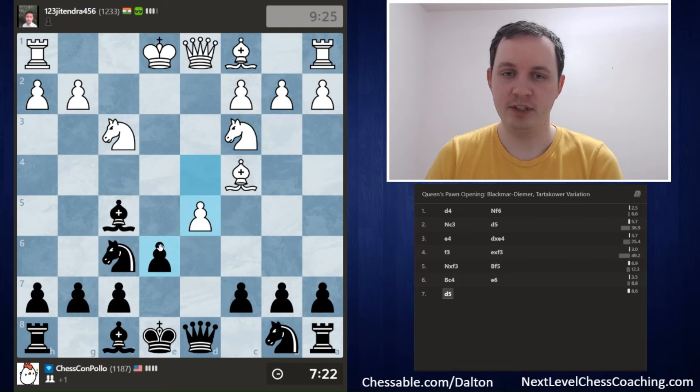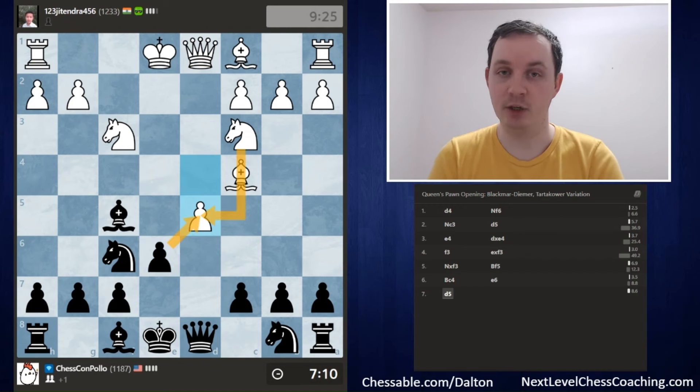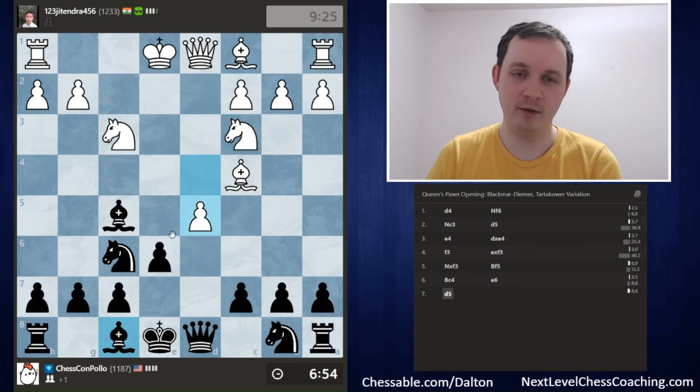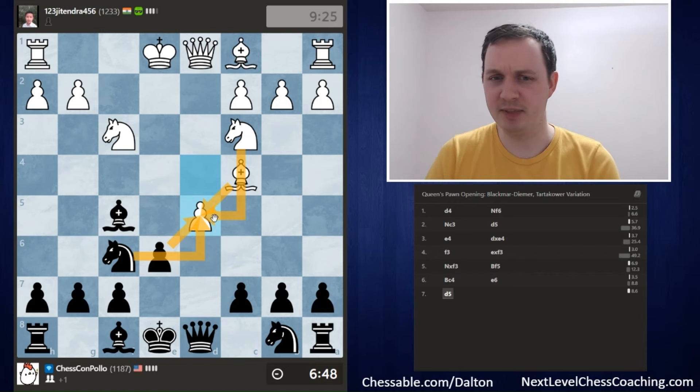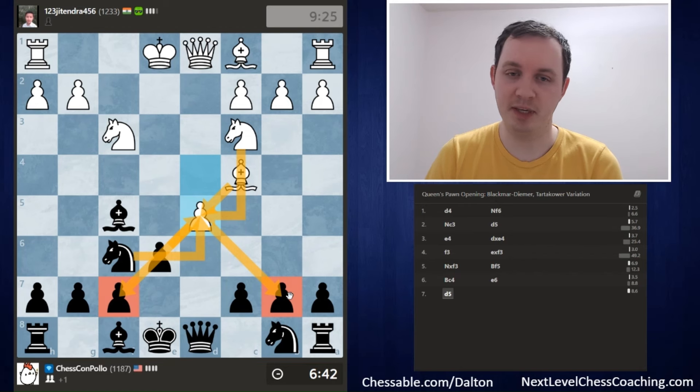I want to point out that e6 first is fine if you want to develop the King side a bit quicker, but it has the drawback of the Bishop on c8 being blocked in. Here we're able to get the Bishop developed to f5 first and then play e6, which is a little bit better since the Bishop is not blocked behind the pawn. White goes for the move d5, which is an interesting option. I'm not super crazy about White being able to open up the middle with a lead in development — they can castle a bit quicker than we can. There are also Bishop takes b7 and Bishop takes f7 tricks that White can try.